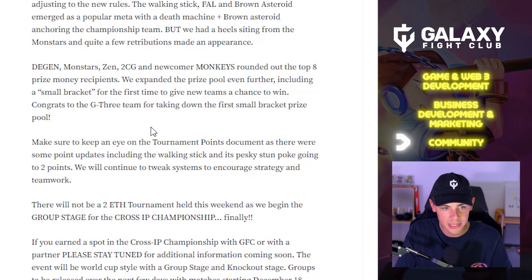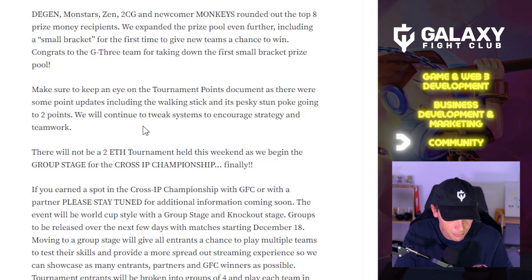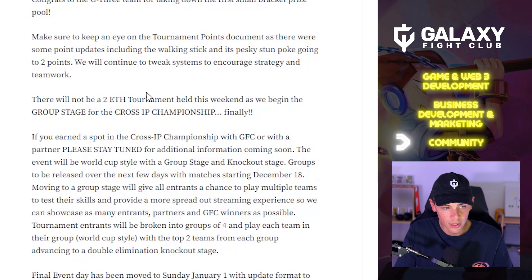Keep an eye on the tournament points document as there were point updates, including the walking stick and its stun poke going to two points. There will not be a regular tournament this weekend as the group stage for the cross-IP championship begins. The event will be World Cup style with a group stage and knockout stage, with groups to be released over the next few days and matches starting December 18th.